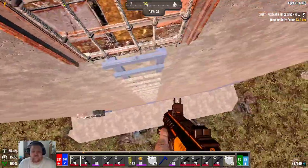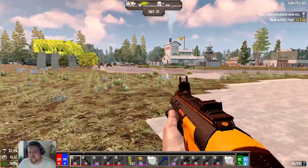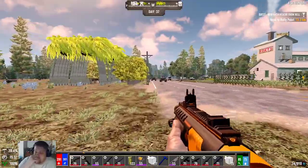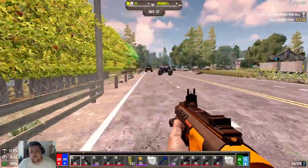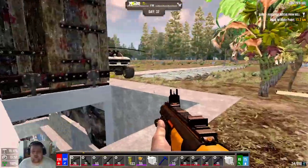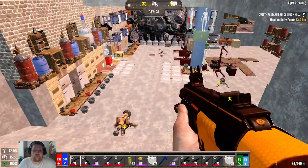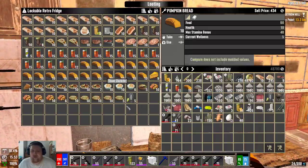My next topic is food. I'll go more deeply into food when I get to the farmer guide, but here's the TLDR: get your fruit trees down early. You can probably skip banana trees — the other three are pretty important. You want your oranges, your apples, and your coconuts. Mostly oranges is the most important, and the food you're going to want is orange tea and pumpkin bread.